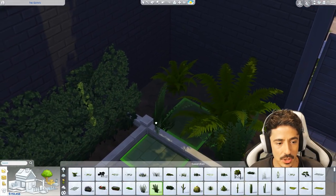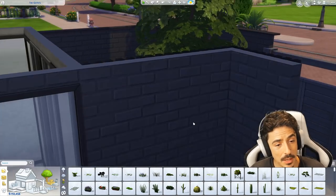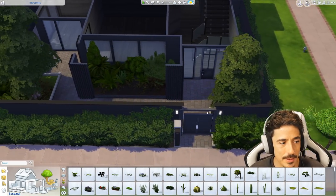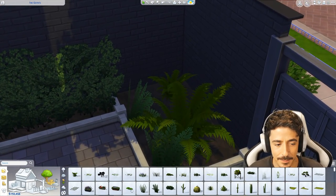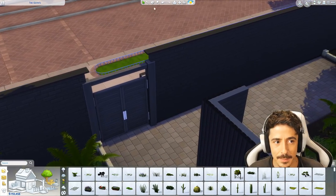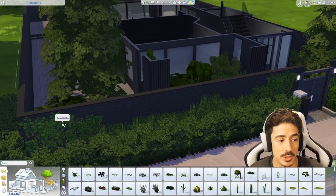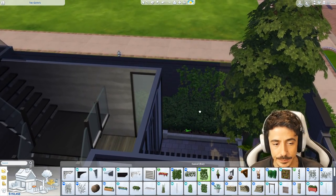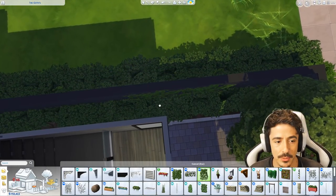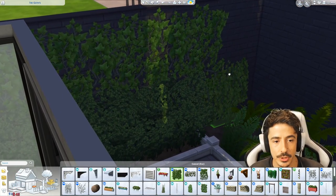Unsure if I'm going to do a garden per se here with stuff to grow things. I might do a couple of vertical planters somewhere, but not really a massive garden. I would imagine the Goths are quite a private family. They don't really mix much with the community. Apart from Bella, who's friends with all of the girls — they all went to college and everything together. And I would say predominantly the Goths kind of keep to themselves a little bit.